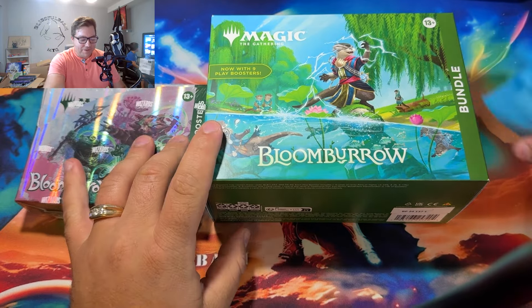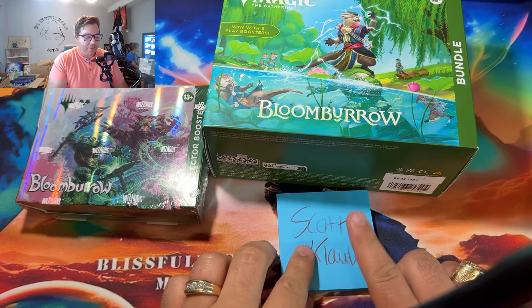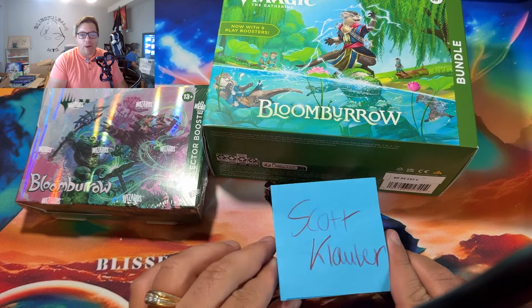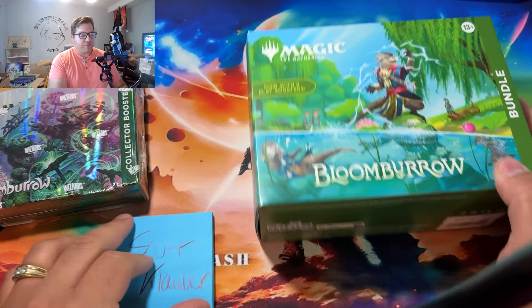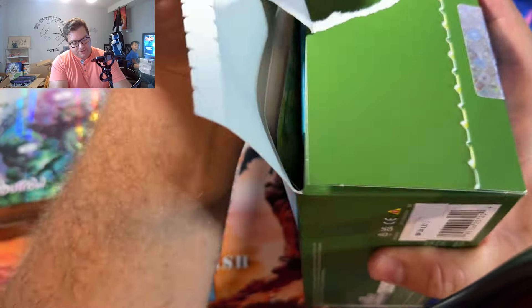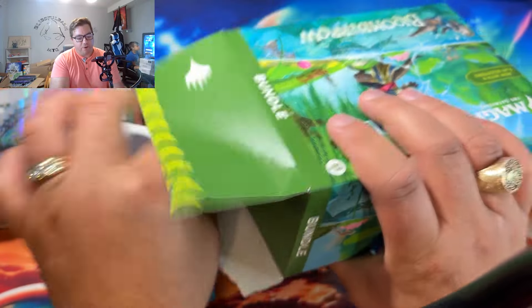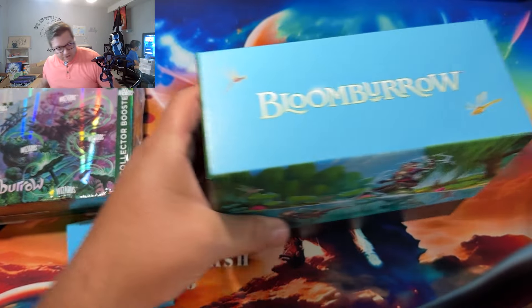Hey, what's going on with the Bash MTG? It's your boy the Bash King himself. We're doing a little box opening for Scott Clobber, aka Money Tree, one of our patrons and VIP members of the patronage. We got a little bundle action for him and then a collector booster to see — hopefully we get that anime foil raised Jace that's worth like almost 300 bucks right now. That would be pretty sick.